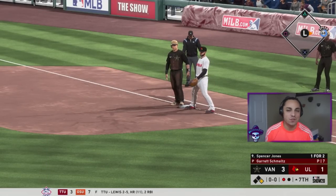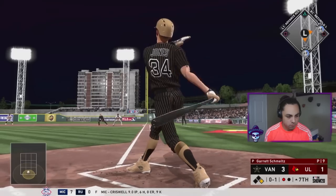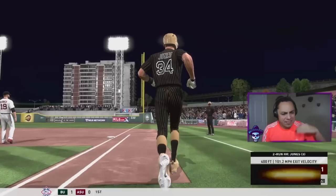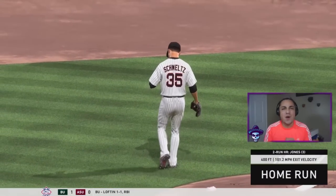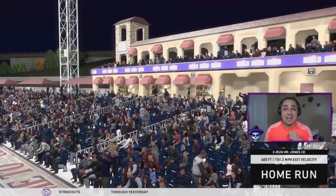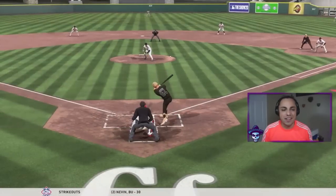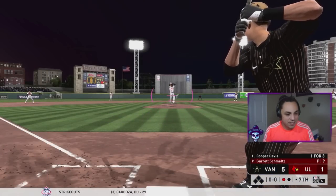Let's just add more runs on the board — that's what I want, start breaking things open. There it is — no doubter, stay fair! 400 feet, 101 off the bat — no doubt about it, he hung that slider. Sat back on it this time — Spencer Jones gets his home run and he's having himself quite a day: a home run and a triple. I wonder if we can get that single and double and get him the cycle.